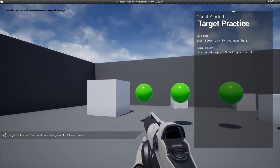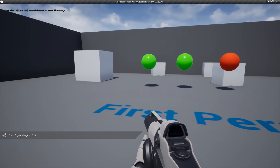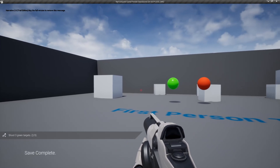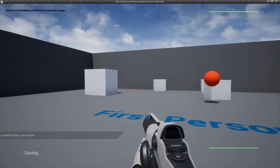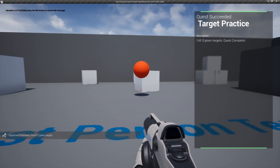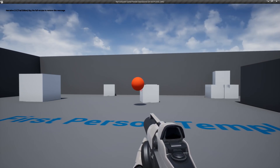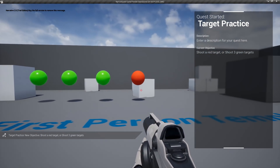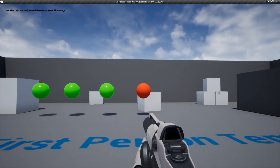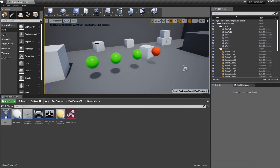Now when we jump into the game, it starts the Target Practice quest. We need to shoot three green targets. You can see it shows 'Shoot three green targets — 1 out of 3'. Shoot the next one and it says '2 out of 3'. Shoot the last one and the objective completes. You can see 'Objective Completed' and the quest has succeeded. To fail the quest, shoot the red target — and you can see that fails the quest immediately.